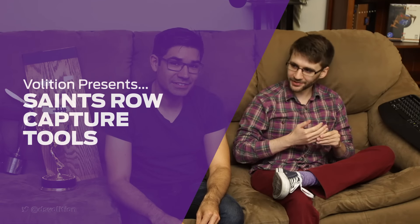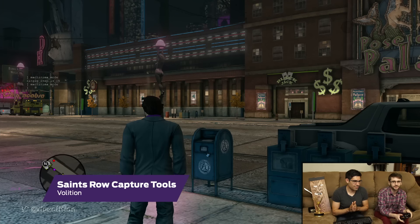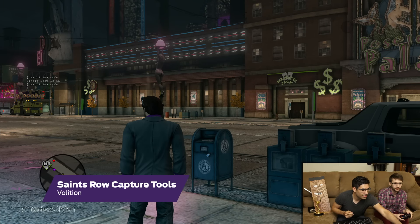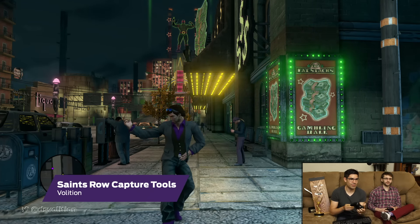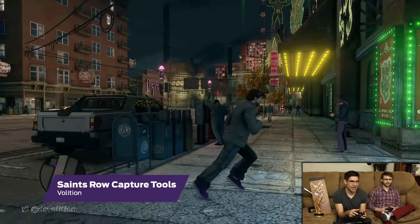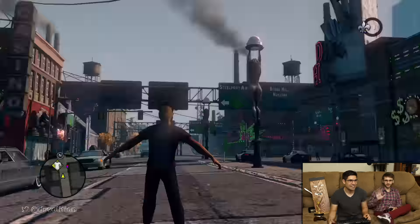Everybody's seen a little bit of what our capture tools are like, which is what we use to make a lot of our trailers. So I figured, why don't we have a whole stream where we actually show off how that stuff works. One of our commands that we built is called machinima mode — it will break the camera away from the character so you can go ahead and move it. It is independent of the second controller, which I have right here.